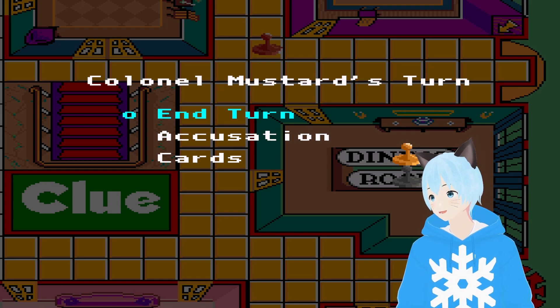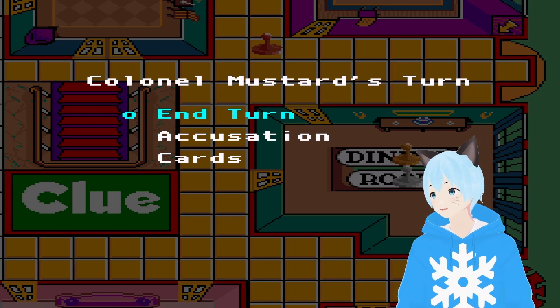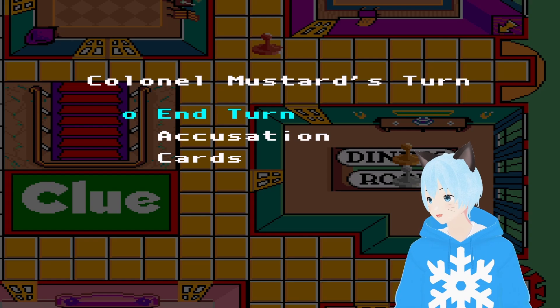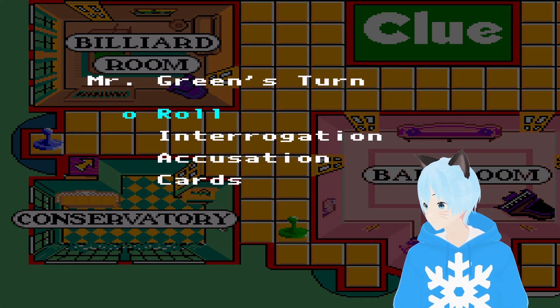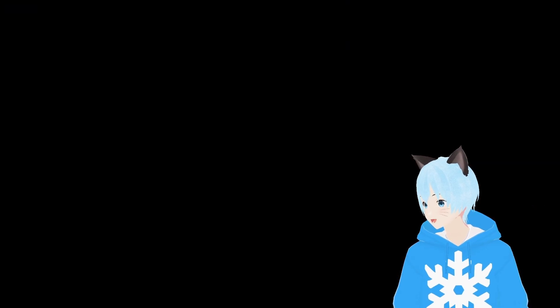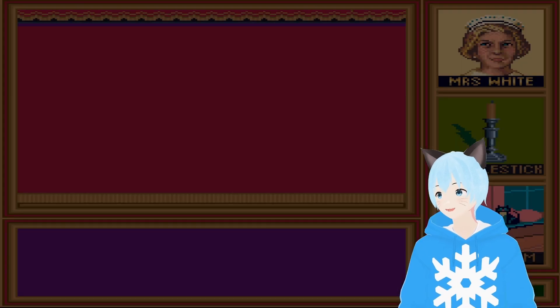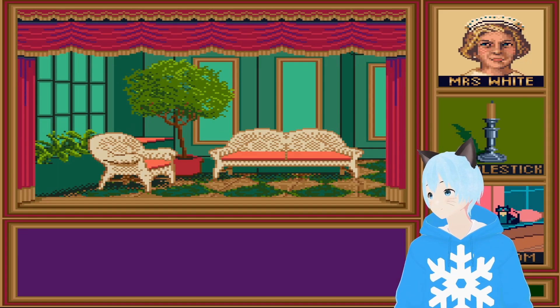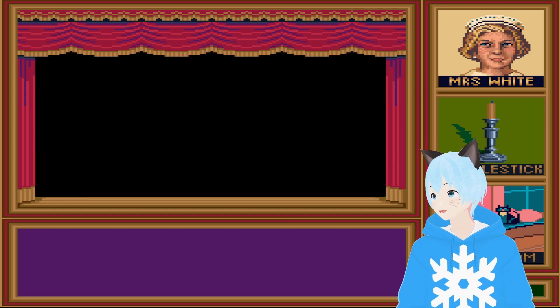If you go into — I know there's a specific term for what I just did — but you can't use an interrogation after this, you have to go into an accusation. You better be right. Okay, so in the ballroom — Mrs. White with a candlestick. And I love the music, it just fits so well for this game.